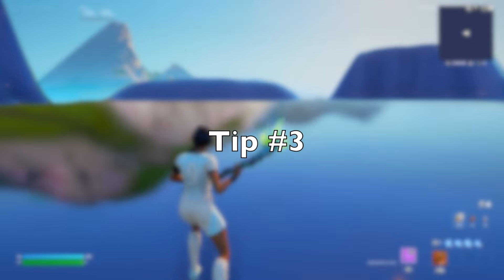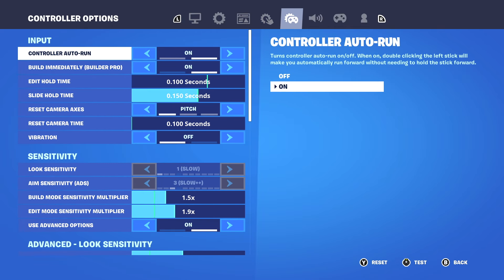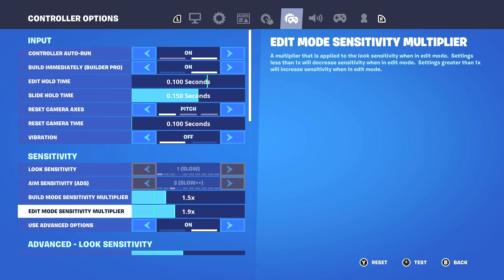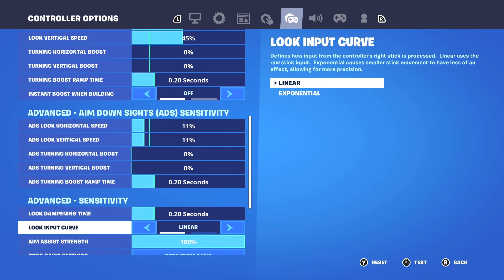For this next tip, go to your settings and find the best sensitivity possible, because this will make you as good as possible. I feel like I have the best Nintendo Switch settings, so if you need to copy these go ahead — you can always lower it a little or make it faster if it feels too slow. These are linear settings.